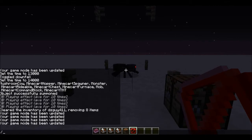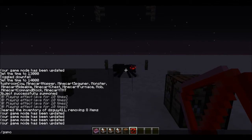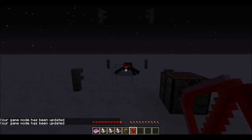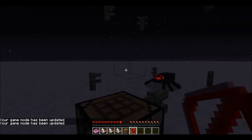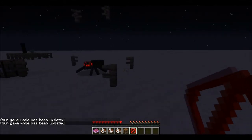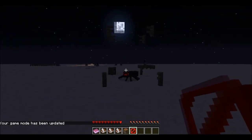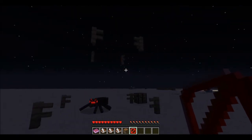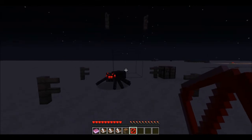I'm going to demonstrate more by using this spider here. The spider can see me, but he can't get to me — there's a whole barrier preventing him from getting close to me.